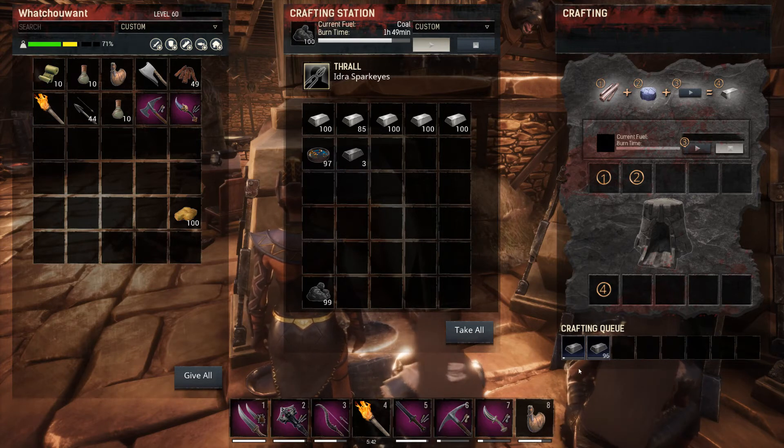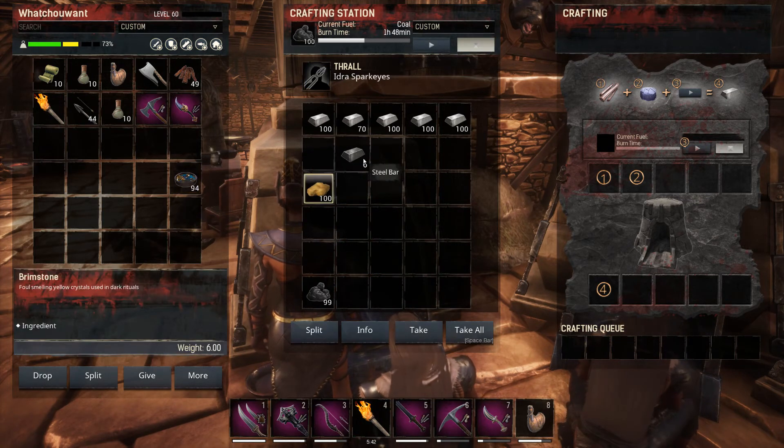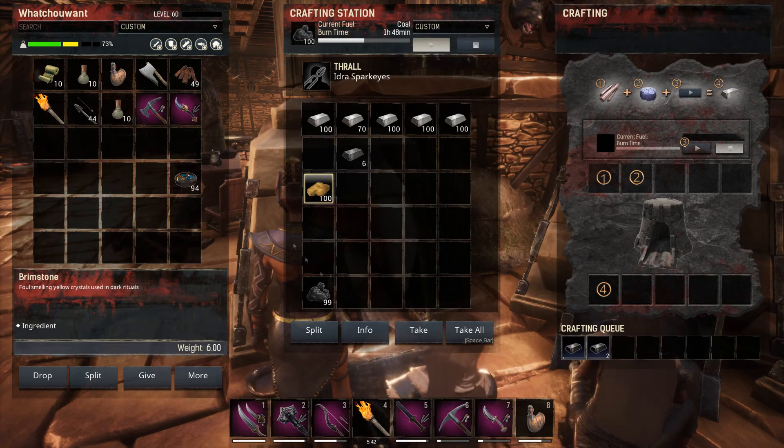No thrall is going to take a little bit longer, and a level four thrall is going to move along a little bit faster, but it's still going to take five pieces of iron and one piece of steel fire for every piece of steel. Once you have your steel processed, you're going to put some brimstone onto the furnace.